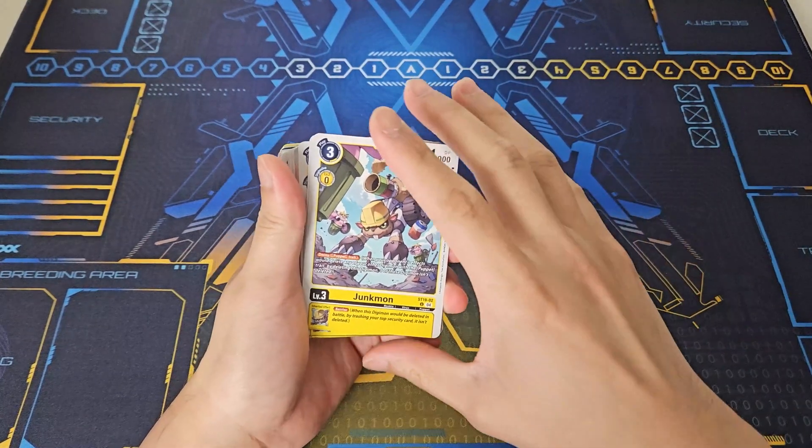In this deck by itself you can play X-Tyrannomon for five memory, and it also has barrier with inheritable. Then we have Chaperomon — on-play or when digivolving, one of your opponent's Digimon gets minus 3000 DP; if there are three or more Digimon, it's reduced by another 3000. The inheritable is really good: all turns, whenever this Digimon would leave the battle area by your opponent's effects, you can delete one of your tokens to prevent it from leaving — really strong protection.